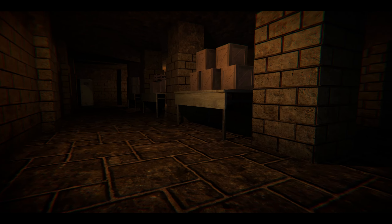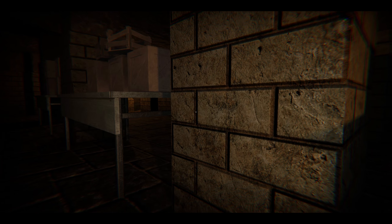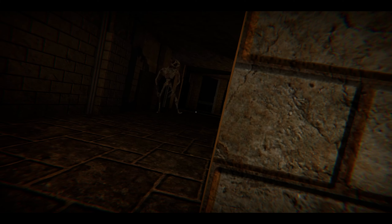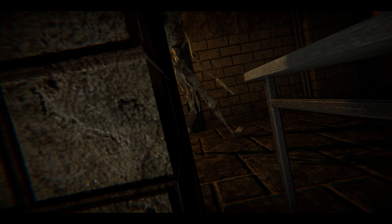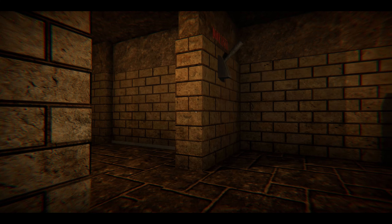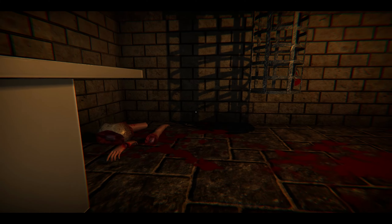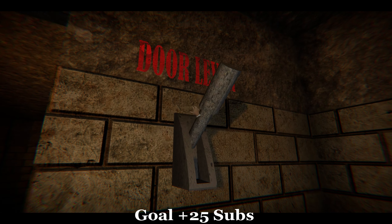I think he has a set patrol route which isn't changing, so at least that is good. He goes around — what the hell, he's coming back! He didn't go inside that room this time. Did he change his pattern? Nope, I don't think so. What just happened? It's locked, I need to hide. Why did the door break?